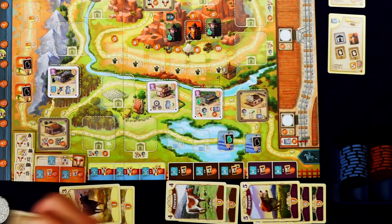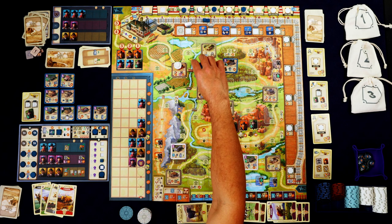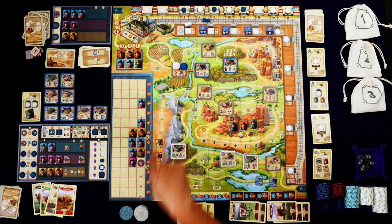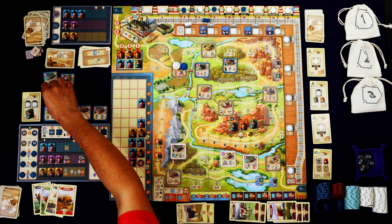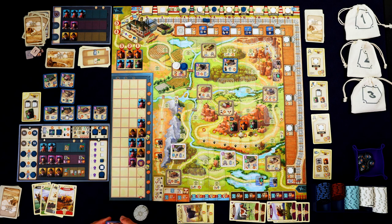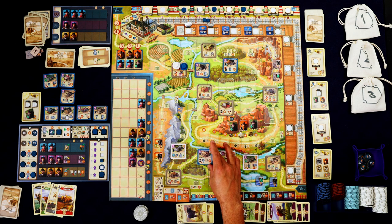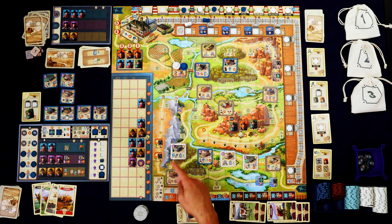Moving one, grabbing that spot for three bucks, then moving one more. I'm not going to spend the green because I don't trust those cards, but I want to build a building. I could turn that four into something, but I like that four and don't want to mess with it. We're going to build a level three building — that's going to cost six. We can place it wherever we want, maybe here, so I have a place to stop and then continue on my way.